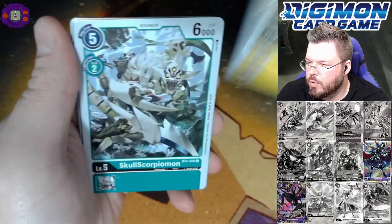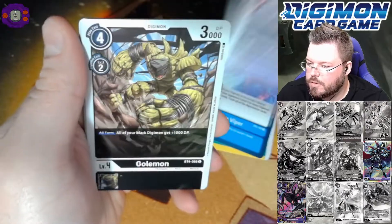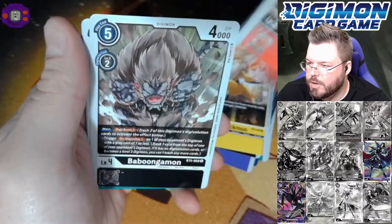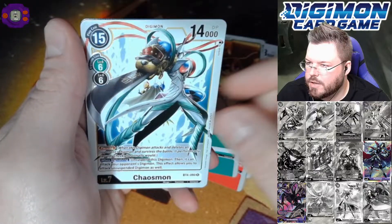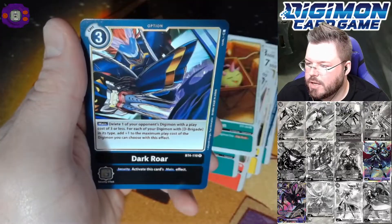Mekumon? Aqua Viper. Cerebusmon. May or may not Crackmon. Roachmon. Chaosmon — probably the best rare in the set. And Darkroar.